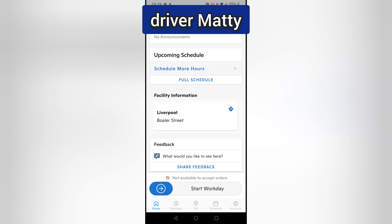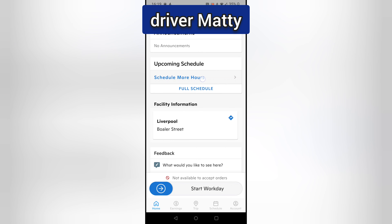All you've got to do is ignore the 'Start Work Day' button at the bottom — you'll only swipe that when you're outside your block once you've got one. What you're going to do is tap 'Schedule More Hours'.